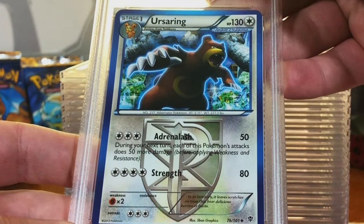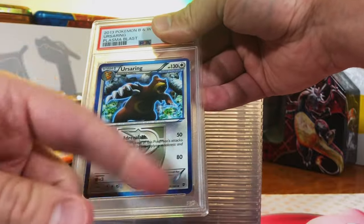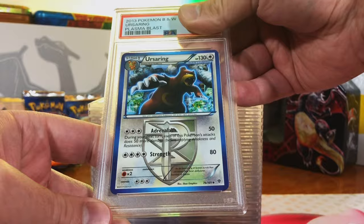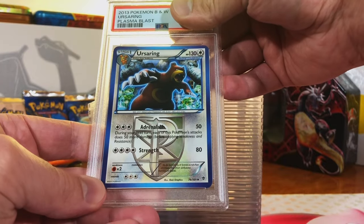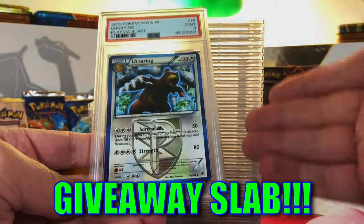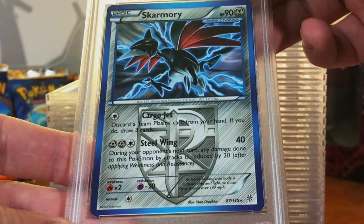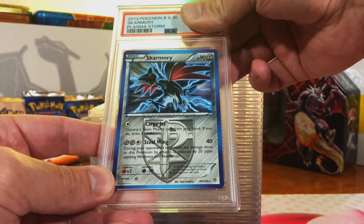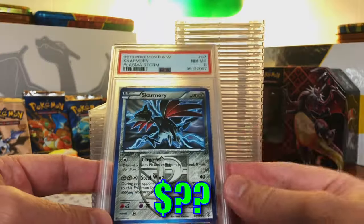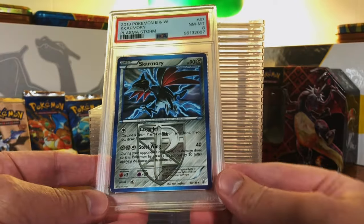Ursaring Uncommon from Plasma Blast. You know I love these blue border cards from the Plasma sets with the emblem on the front. Absolutely love them. I think this could be a 10. Mint 9. Still mint — love that. Skarmory Rare from Plasma Storm — I believe this is a 9 as well. Our streak is gone, but that's okay. Someday we're going to achieve it. But until then, I'm still loving it.